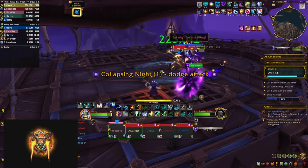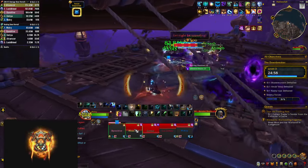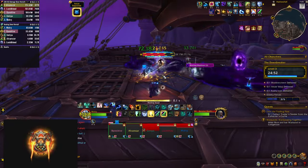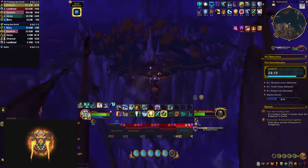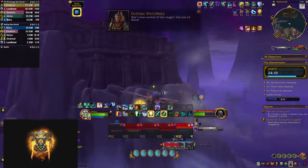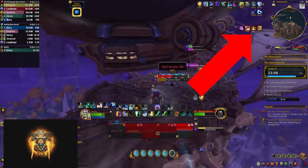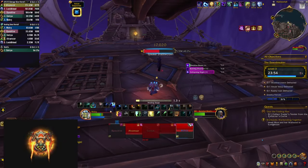When she casts Collapsing Knight, she's going to open two portals at the feet of two players — make sure to move out quickly so you don't take much damage and try to bait them toward the edge so you have extra space to run away from the beams. When she reaches 50% and 1% health she's going to cast Darkness. You have to mount up and fly outside the ship to avoid the big bubble she casts. You're allowed to do so because of a radiant light buff you receive — don't let this expire, and you can extend its duration by collecting light orbs that fly around the ship.